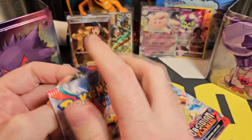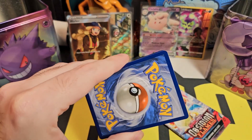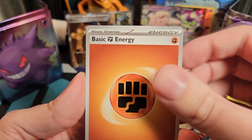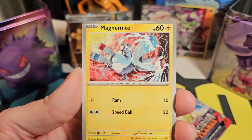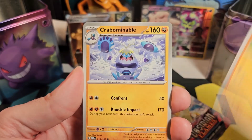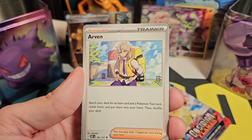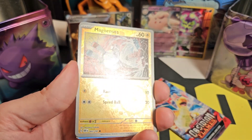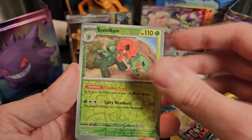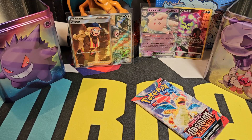Final pack then for our Psychic Tin. Let's see if we can end it on a Charizard — that would be pretty cool. We have Fighting Energy, Lavatar, Magnemite, an Eevee card, Toad School, Crabominable, Mowel, Arvin, Reverse Holo Magnemite, Reverse Holo Scovillain, and a Palafin. Nothing in the final pack for our Psychic Tin.